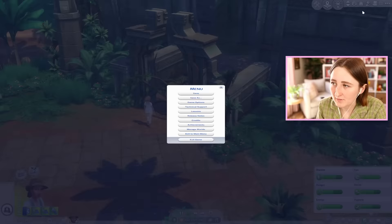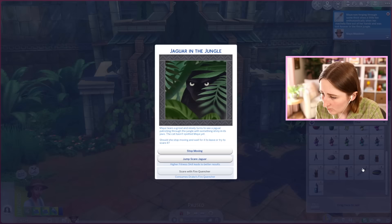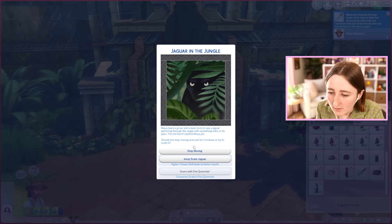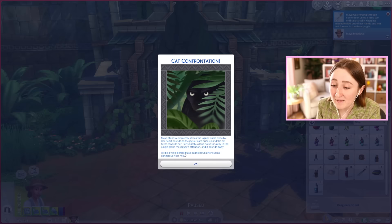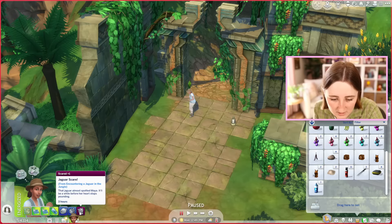Oh no, I lost that machete too? Jaguar in the jungle! Maya hears a growl and slowly turns to see a jaguar patrolling through the jungle with something shiny in its jaws. The cat hasn't spotted Maya yet. Should she stop moving and wait for it to leave or try to scare it? Don't scare it — you'll die! Maya stands completely still as the jaguar walks close by. Her heart pounds as the jaguar's ears prick up and the cat turns towards her. Fortunately, a loud noise far away in the jungle grabs the jaguar's attention and it bounds away. It'll be a while before Maya calms down after such a dangerous near miss. We didn't die — so that's good.